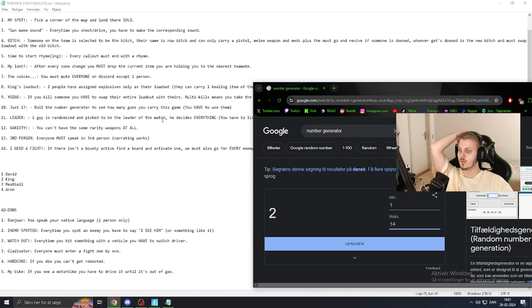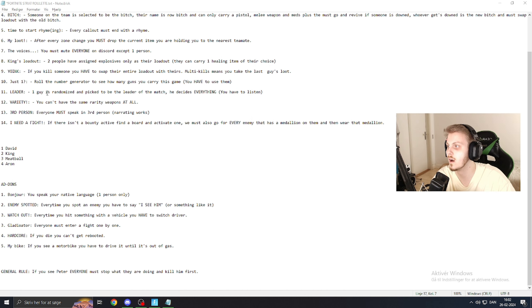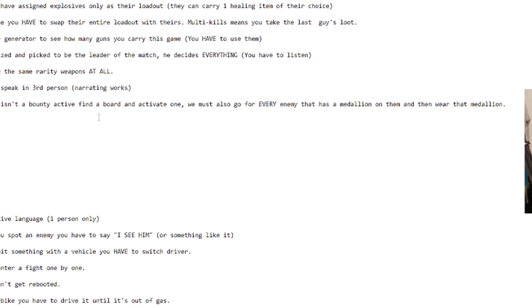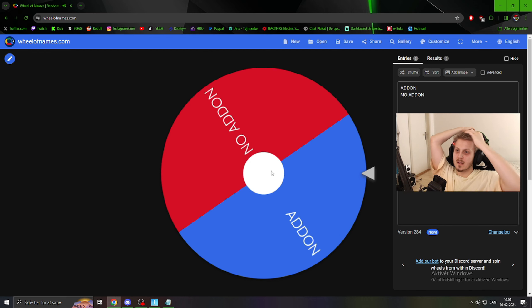I have the number generator up. Should we see what the first one is? I did 1 to 14 and got 14 - the one I just added. So let's do that. Number 14: if there's a bounty active on the board, activate one. You must also go for every enemy that has a medallion on them and wear it. Let's see if we get it this time.